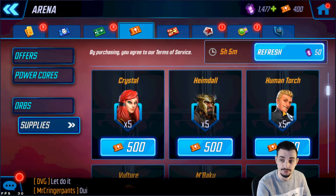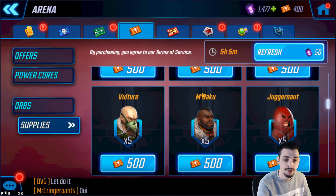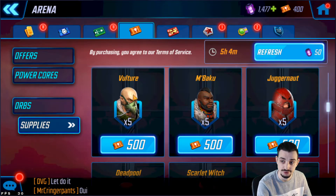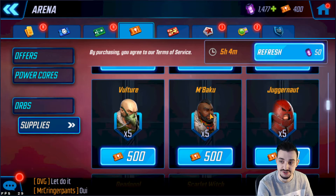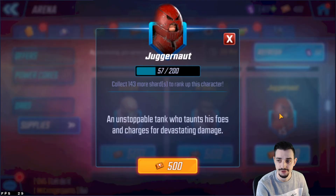Human Torch is part of the Fantastic Four, a good war team, but I wouldn't recommend him as a new player. Vulture is part of Sinister Six — you need him for unlocking Shuri and Invisible Woman. M'Baku I wouldn't recommend farming early — he's part of the Wakandan team which isn't really good and only helps with promotion credits for red star promotions. Not important if you just started.